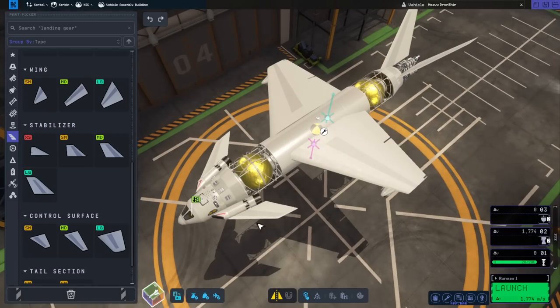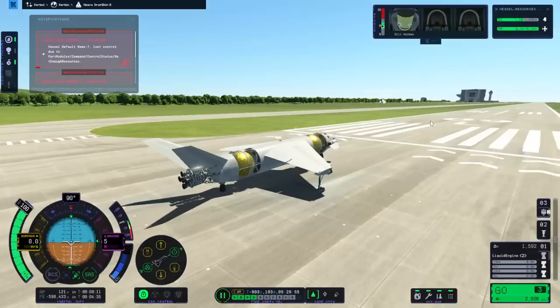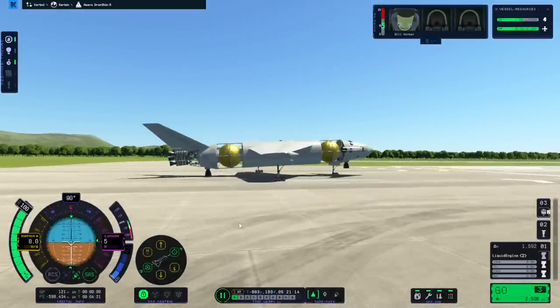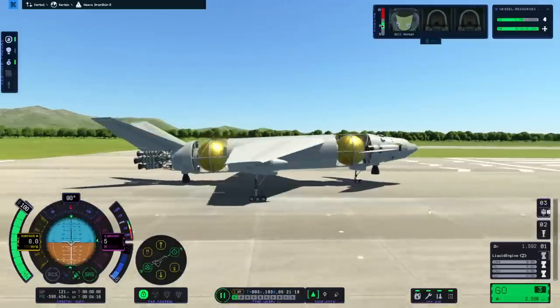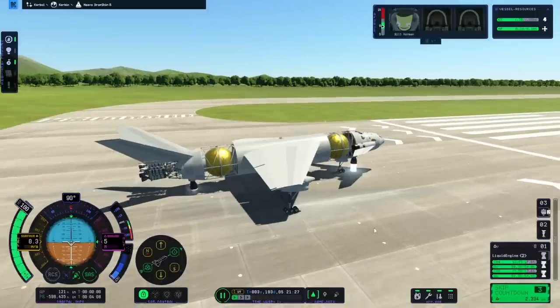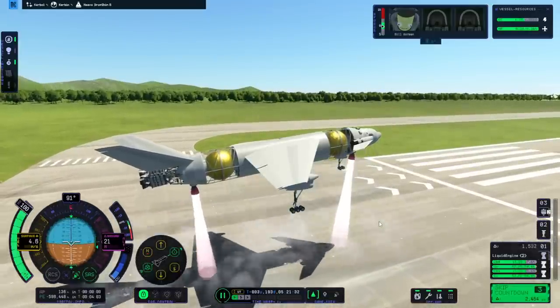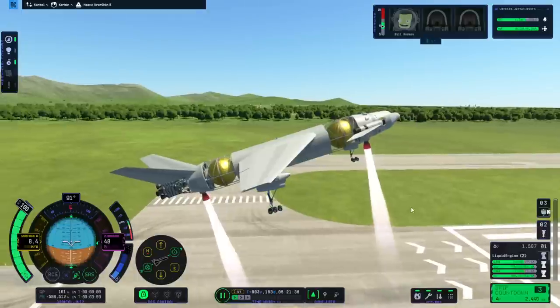I'll do some action grouping and tell which surfaces to do what, and then we'll bring it outside and see how it goes. I've time warped to morning and we actually lost some electric charge in the meantime. Our rear vector is actually sort of on the surface, which isn't great. The balance is okay, but we're sort of — we need to move one. It clearly just isn't right.